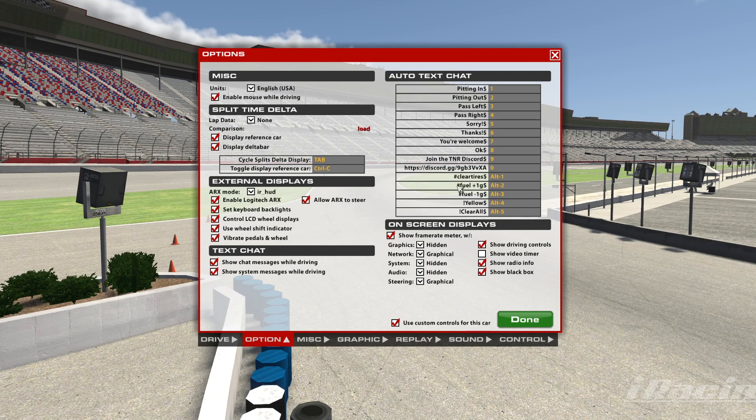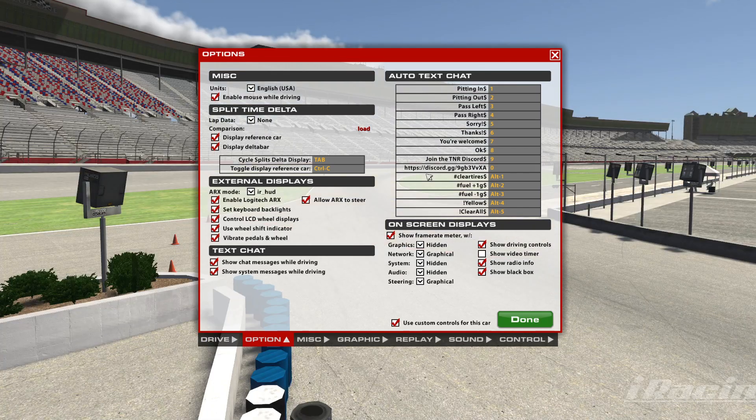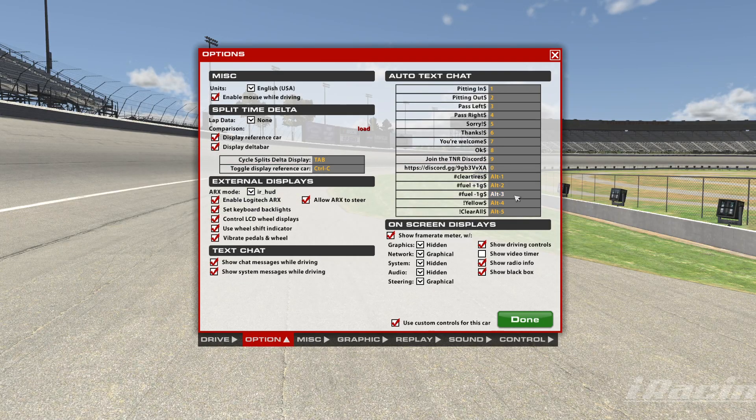For this, I have it set up to clear my tires. Whenever I'm racing — and I saw a couple comments saying, what do you mean hashtag clear tires? — that's in there, so when I hit this button, Alt+1, I have an Elgato Stream Deck that I use for a bunch of different hotkeys, and that's one of them, to clear my tires. I use that to add fuel as well.